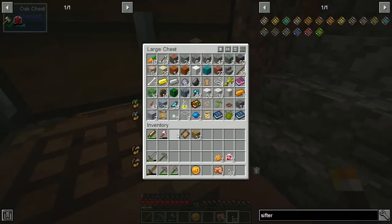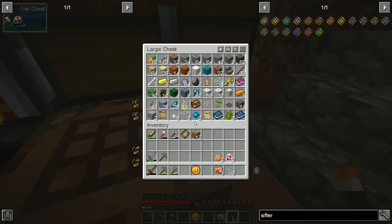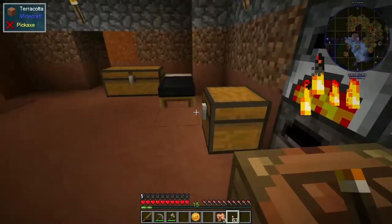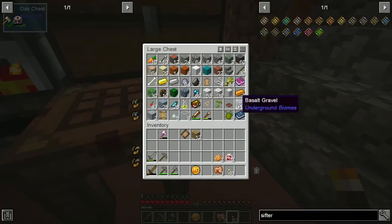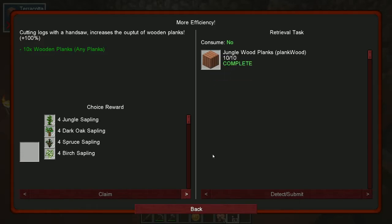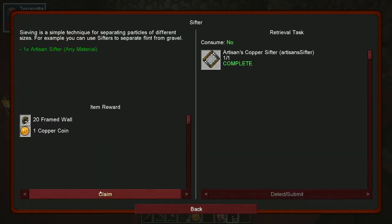We'll put these tools together down here. The sifter we could use on gravel - which we have here, basalt gravel. Let's see what the sifter gives us with gravel. We should look to see what we need as far as flint goes. The sifter gave us framed walls, and then we need five flint. I'm pretty sure we had some other flint in here - yeah, seven of them.